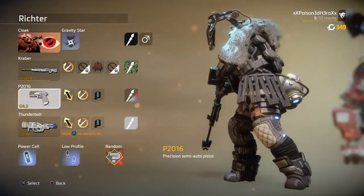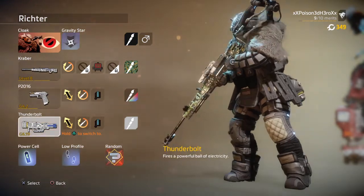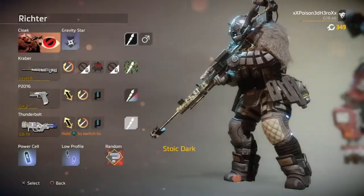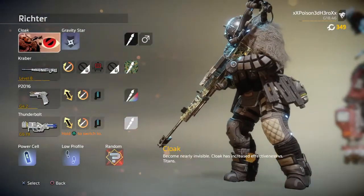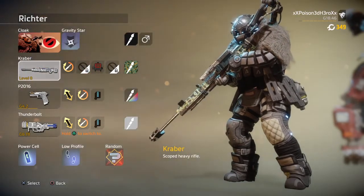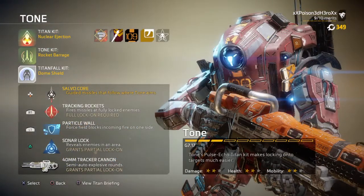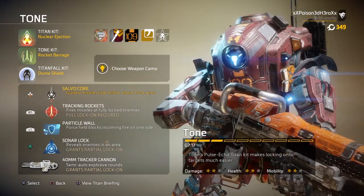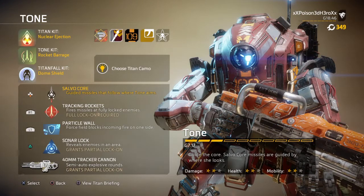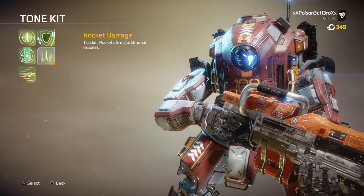Your primary would be the Kraber, as it's the only weapon I've found through promotional art that shows him maining it. Although in the picture you see here, he has what looks like the Spitfire on his back, and I'm not 100% sure if that's another weapon he used or just for promotional reasons. You could probably use the Spitfire on more close-quarter maps if you want, or go with the more snipery feel and use the Kraber. I'm personally going to stick with the Kraber because I haven't done a Kraber video in quite a long time and I want to fit the build as much as possible.